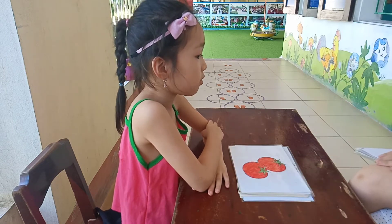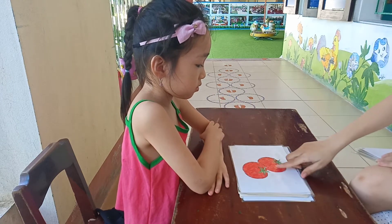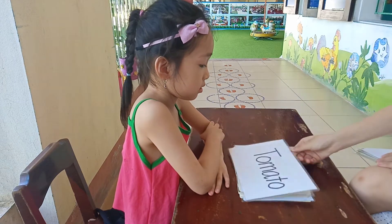This is? Tomatoes. How many tomatoes can you see? Two. What color is this? Red. And let's spell tomato.